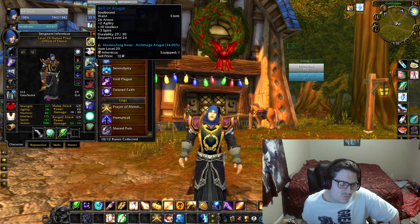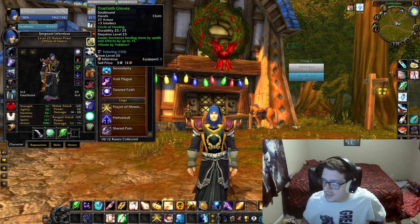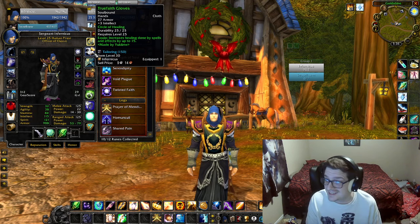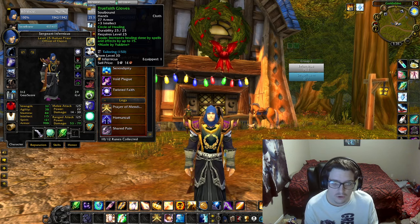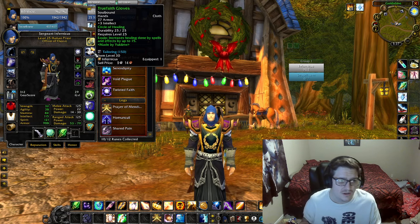Currently sitting at about 312 gear score and item level 29. Honestly, I've gotten very unlucky in my BFDs. I've lost everything — I think I've seen the staff drop twice and lost it both times, seen the robes drop a couple times and lost those too. But we're not going to get into that.